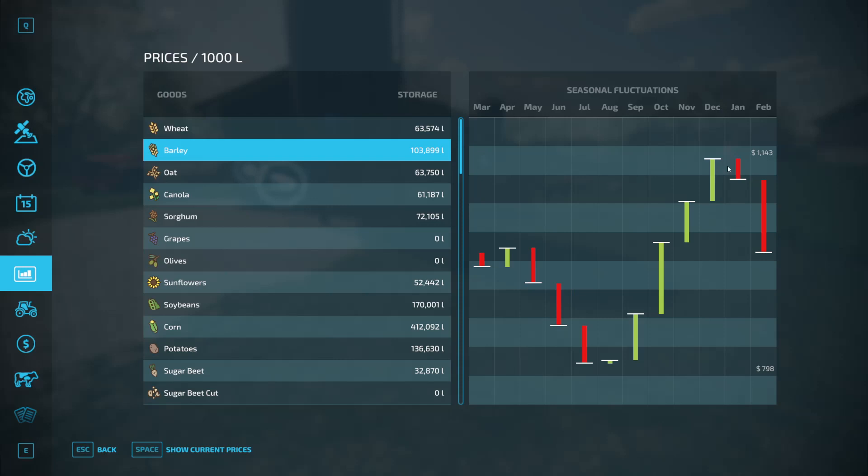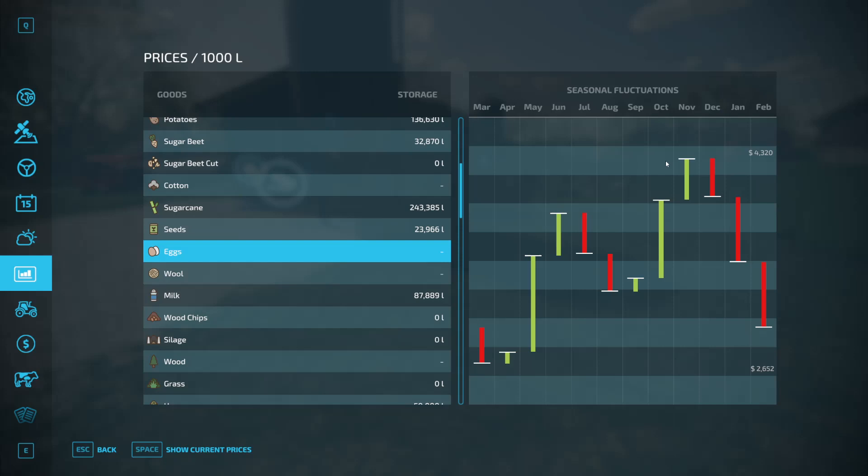Your opportunity cost for barley is your cheapest option. For anyone that's followed opportunity costs in economics — it's what would have made you more money: selling this product or investing it in something else? So your opportunity cost by feeding them barley is slightly better. Now eggs are fairly profitable. Without going into productions, they sell for an average of about four thousand dollars per thousand liters.